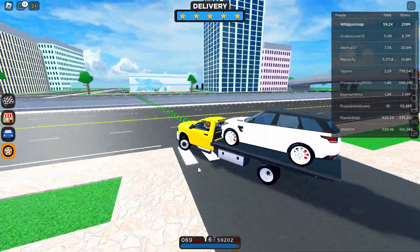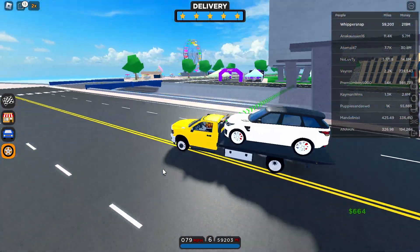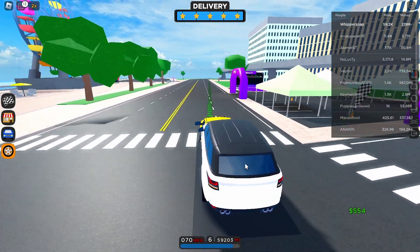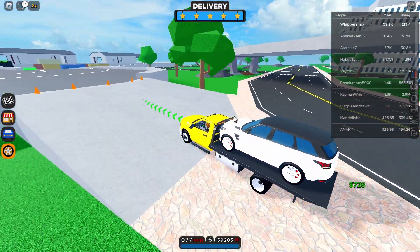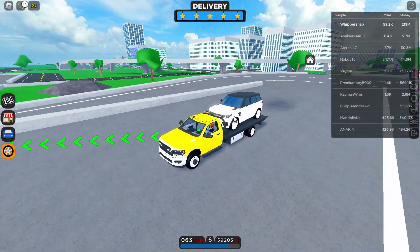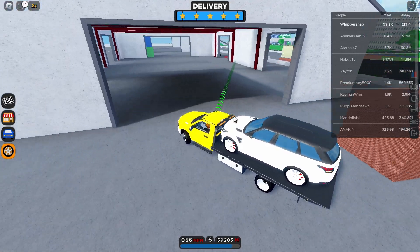This should be the fastest way to get the tow truck. You should do all the customers' orders first, and once you get like 20 deliveries, then you can deliver them all at once and get the tow truck. I'm going to cut to when I'm done with all my deliveries and I'll show you guys the tow truck.